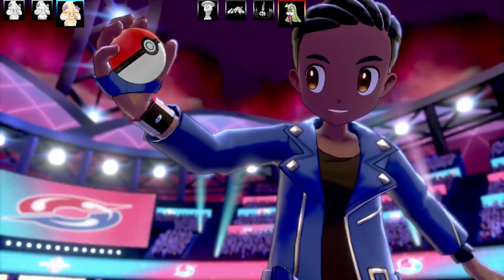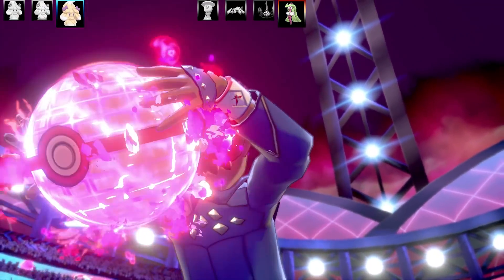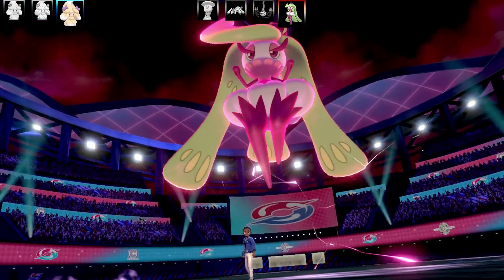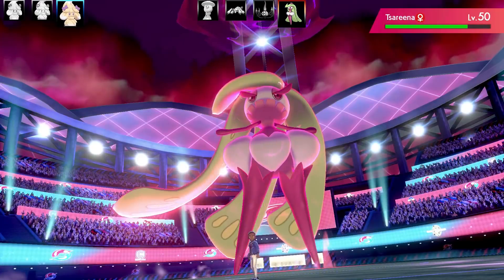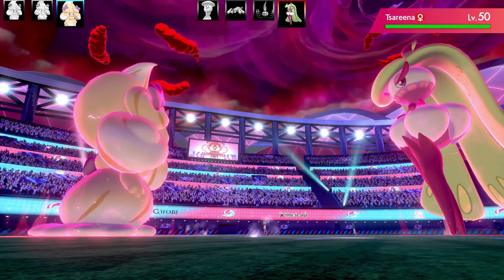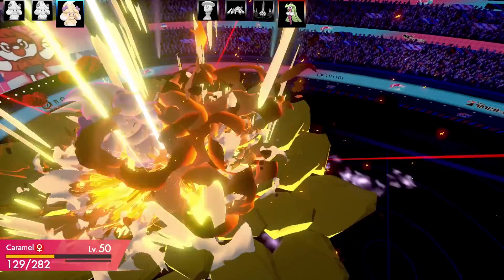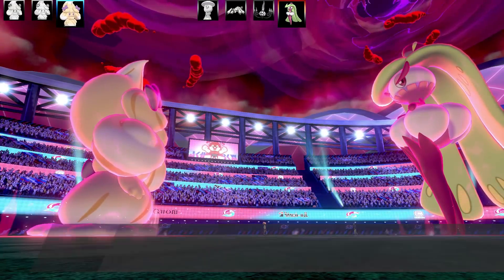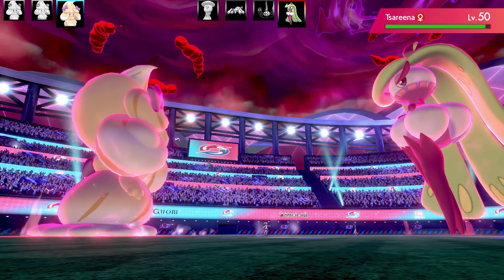Unfortunately Tsareena comes in, gets really big, and I'm about to get wrecked. It's reasonably bulky with good offense — a really big worry. Max Knuckle boosts its attack plus one, and with the Life Orb it's doing a lot of damage. My last hope is Max Flare coming off Mystical Fire, but it doesn't do as much as I hoped.